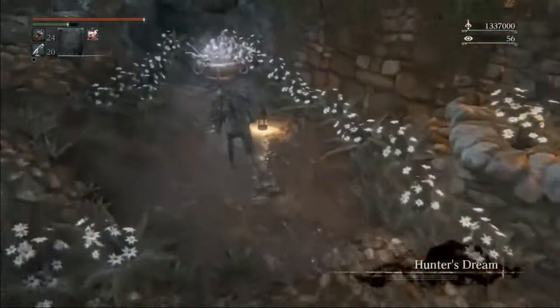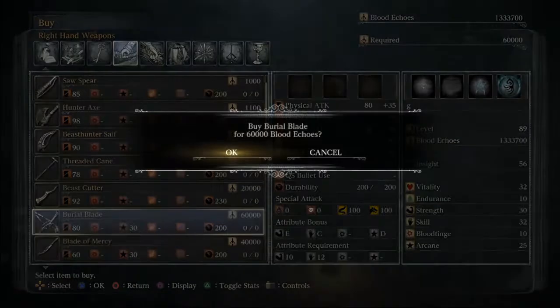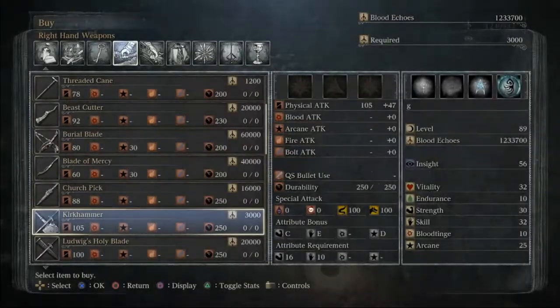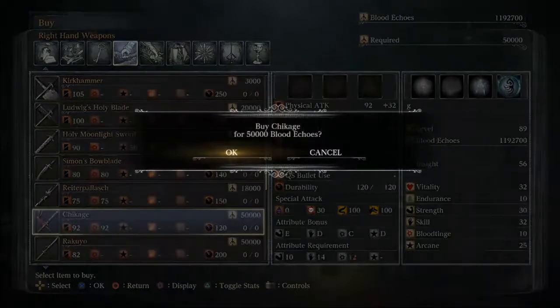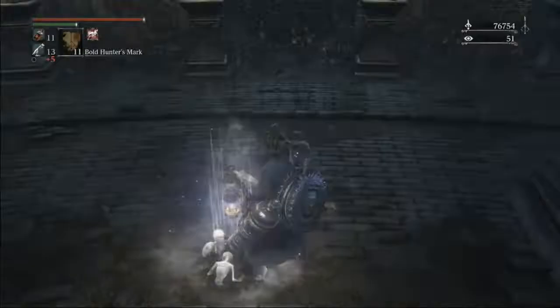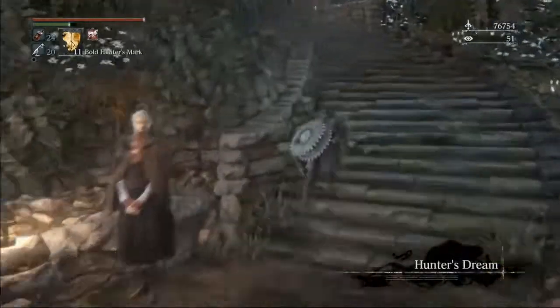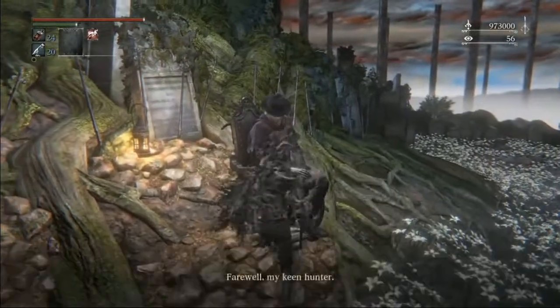After we've killed Wet Nurse for the third time, there's one last thing we need to do: we need to get all of our weapons. It's all the weapons that aren't the DLC weapons, because we've already picked up all the DLC weapons. Finally, we submit to Gehrman, and we've gotten all the trophies.